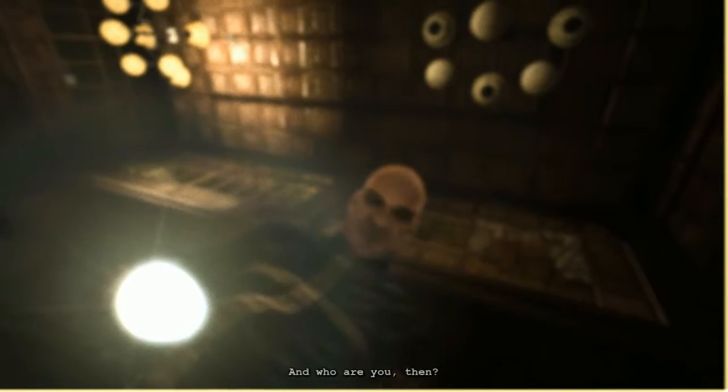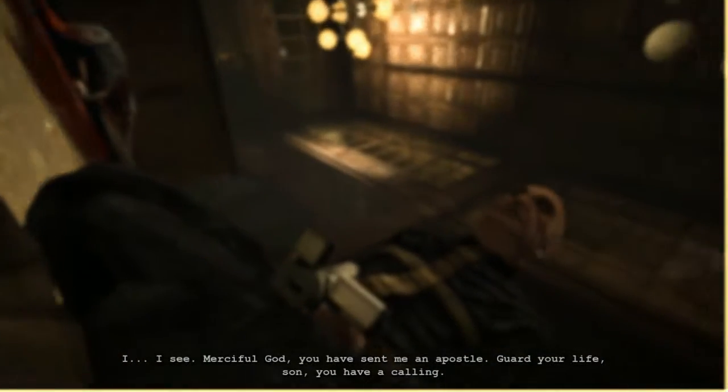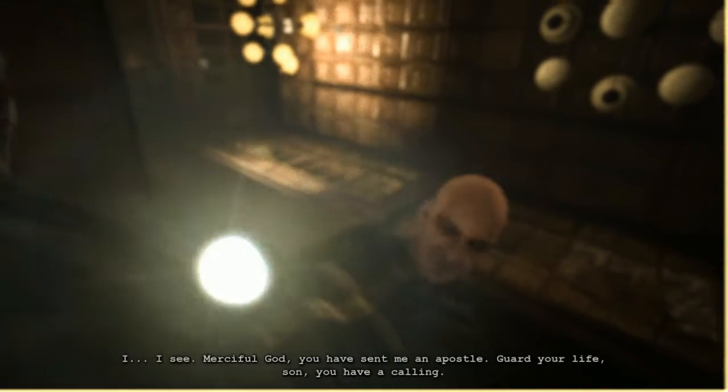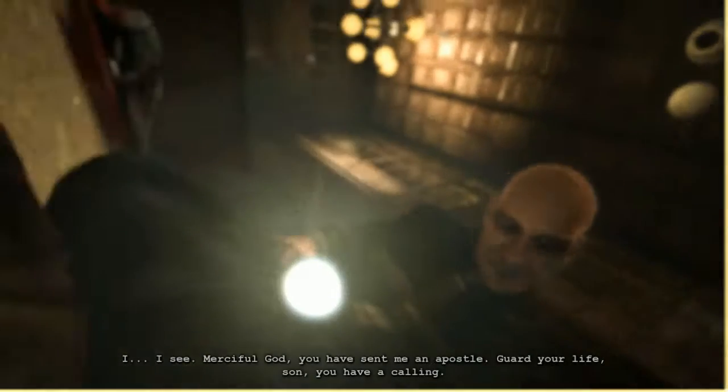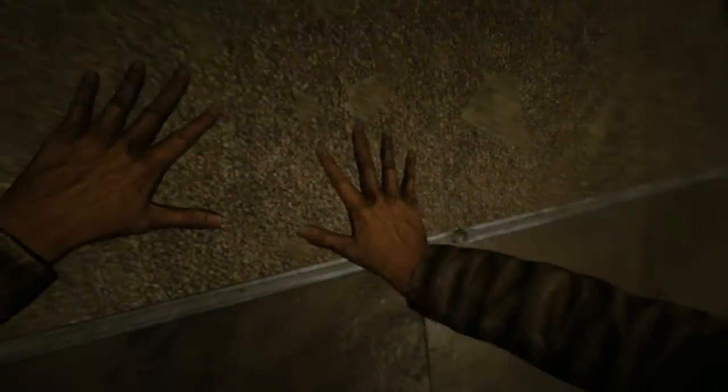I don't think that's a lullaby. And who are you? I am Jeff. I see — merciful God, you have sent me an apostle. Guard your life son, you have a calling. Basically I'm not an apostle, I am here to leak out your secrets because we're doing some nasty things here.